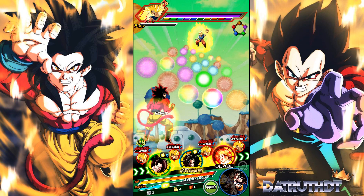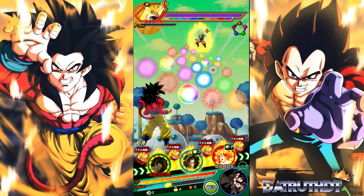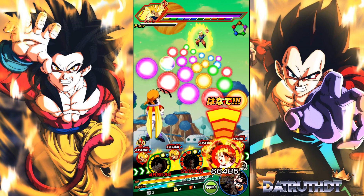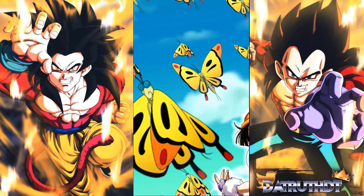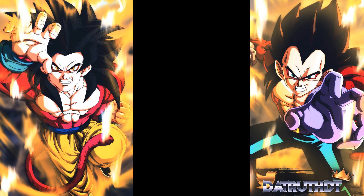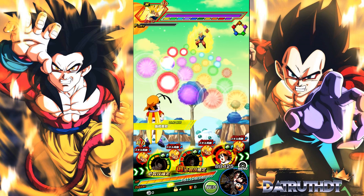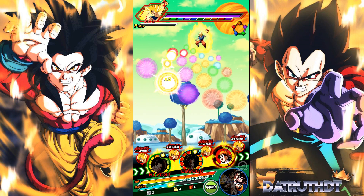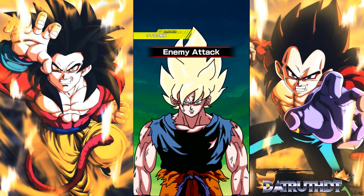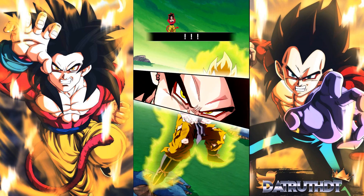One reason LR Super Saiyan 4 Goku is so stupidly busted is this: basically any cluster whatsoever of AGL orbs or rainbow orbs and LR Super Saiyan 4 Goku is getting his 18-ki super attack. It's the same for LR Super Saiyan 4 Vegeta — any cluster of rainbow or red orbs and he will flat out dominate.